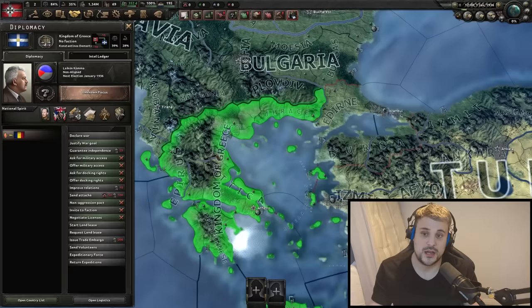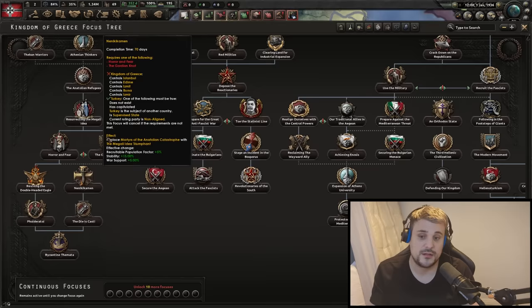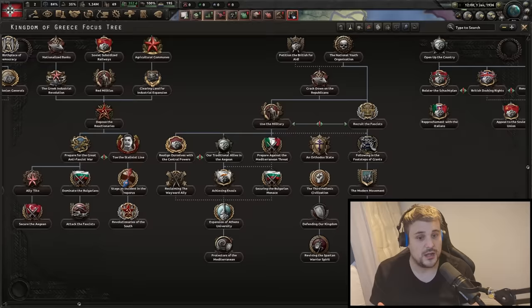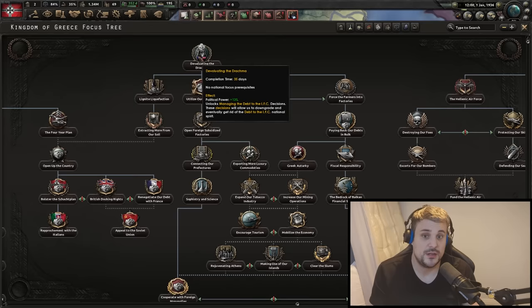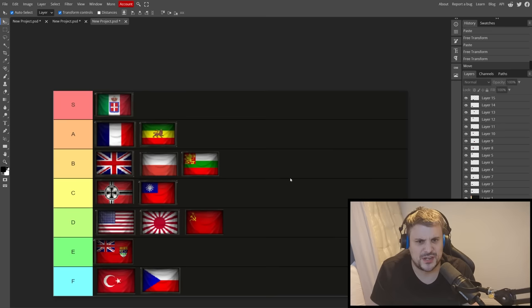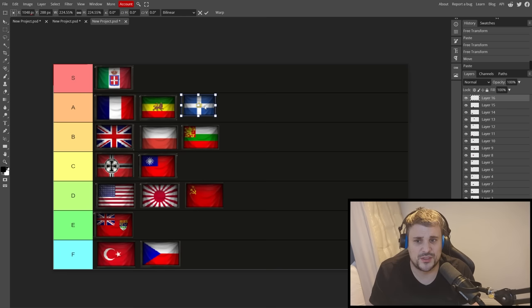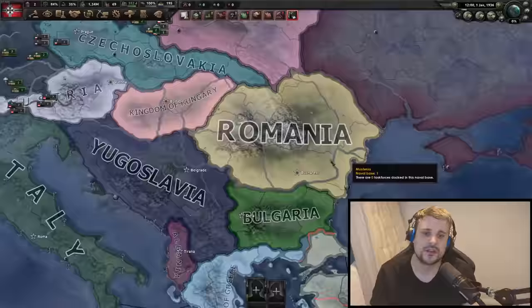Greece — another focus tree from Battle for the Bosporus that I wasn't a big fan of, but I've learned to love. Byzantium is an option, you've got the option to form a greater Greece, and formable nations are always a really good reward. A lot of the options to pay off debt and build your economy make Greece feel really rewarding. Greece is actually a really fun nation. Definitely an A tier.